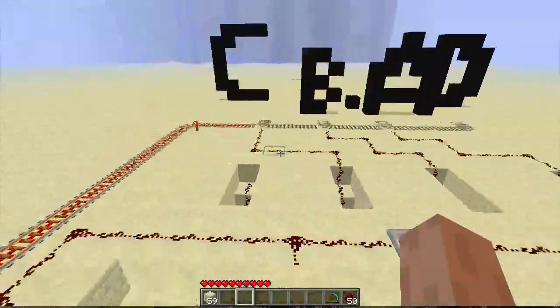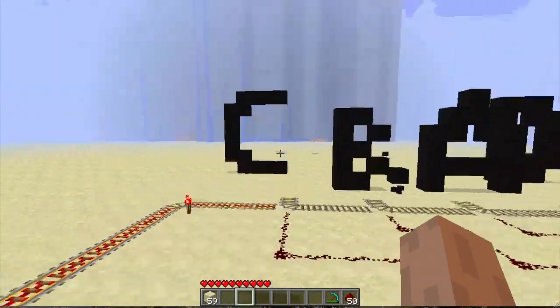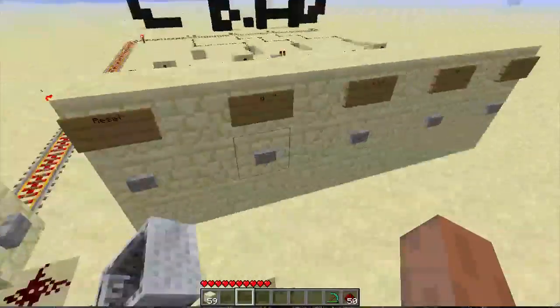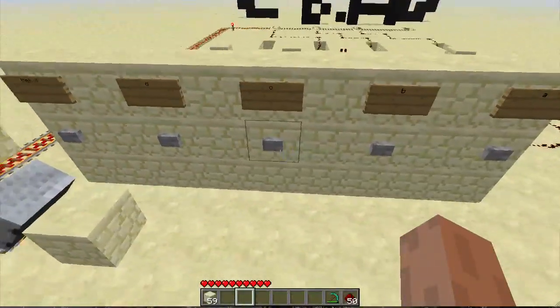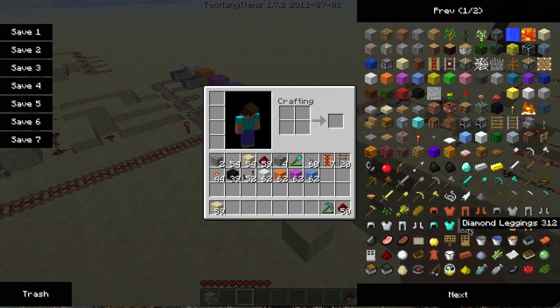If I press C it will come over here, turn that one off, turn the power on, which turns that track so the cart can turn into it and go to C. Same thing applies for the other destinations. Let's try it now — press C and press go. Let me get some minecarts first.